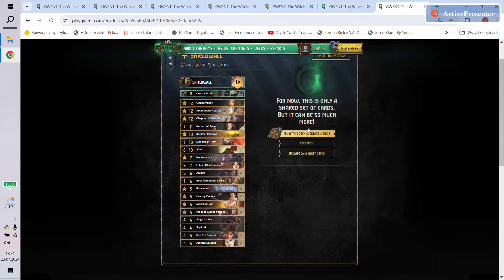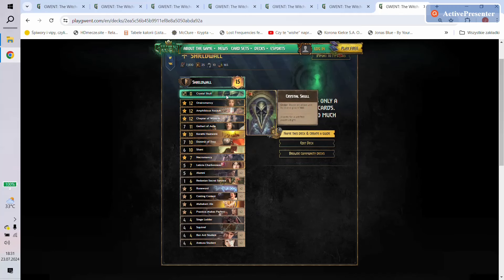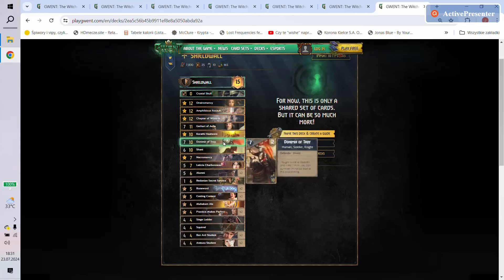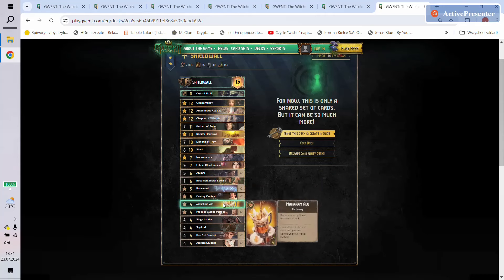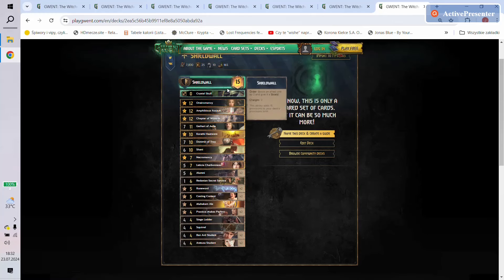The last one is once again Shieldwall, but this time it's Alumni. As you all know, this is a super strong deck — if you don't have an answer for it, you're basically done. A typical deck, with only one surprise for me: Shiny, which I don't think is that good. The other cards are like always — Crystal Skull, Necromancy, Amphibious Assault, Chapter of Wizards, Gerhart, Heatwave, Donimir, Shiny, Necromancy, Leticia, Alumni, Redenian Secret Services, Rune Ward, Casting Contest, Mahakam Ale, Practice Makes Perfect, Siege Ladder, Squirrel, Ban Student, and Arduza Student.